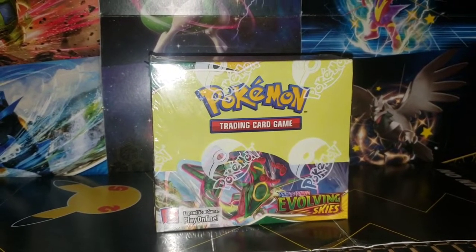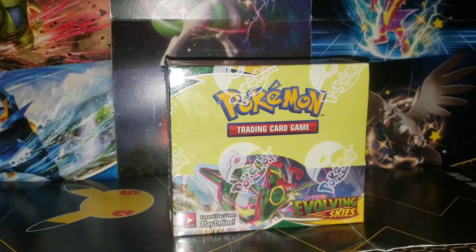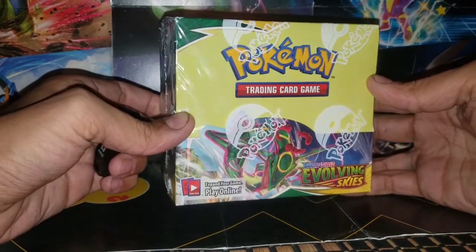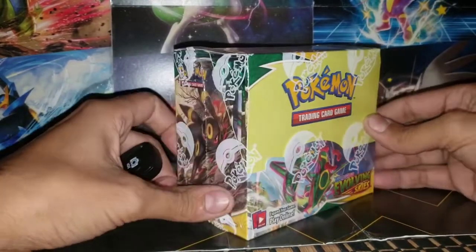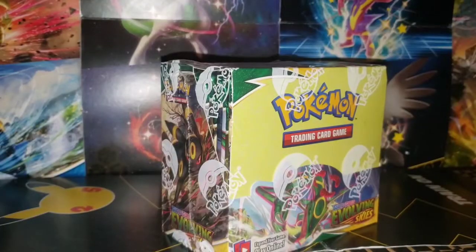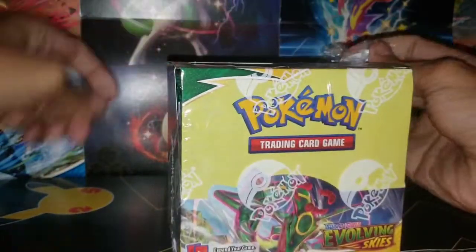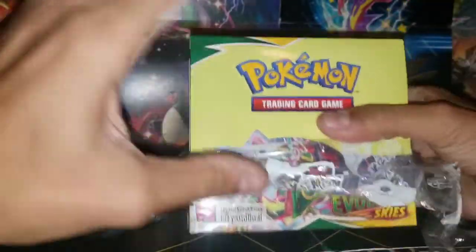What's going on guys, welcome back to the channel. In today's video we're going to be opening up an entire booster box of Evolving Skies. Evolving Skies is my favorite Sword and Shield set - I absolutely love it. The chase cards in here, the evolutions... yeah let's get right into it. I absolutely love this set - I've managed to open up a few of these booster boxes already, like three or four, not to flex or anything.